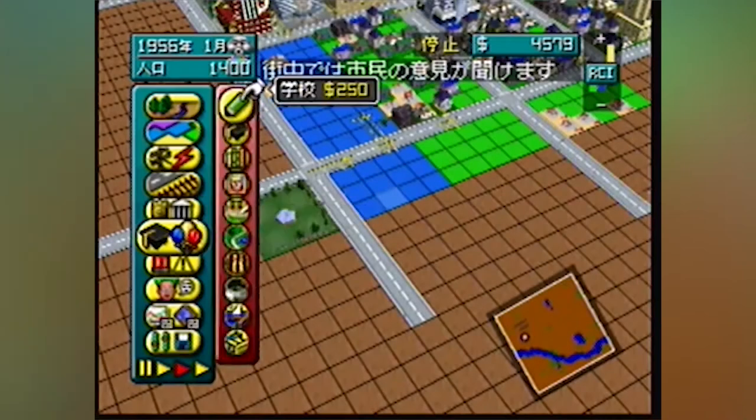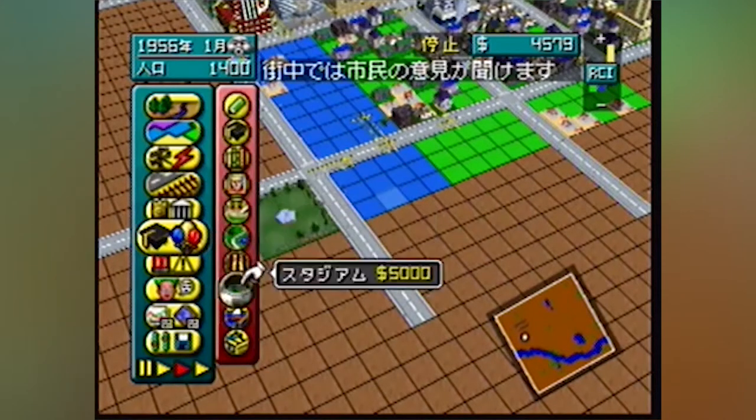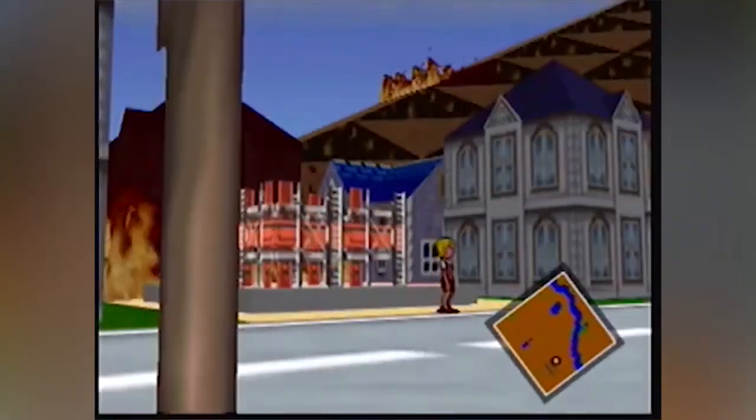The next game to show off is SimCity 64 — a solid version of SimCity where you can create amazing looking buildings and even walk around the city you've created. Why didn't the original do this?